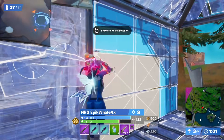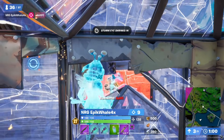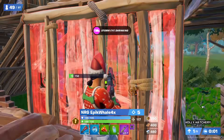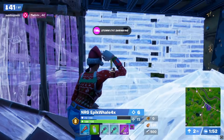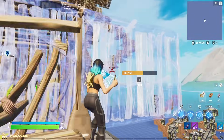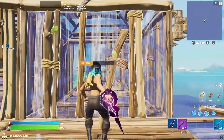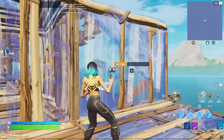Even just the basics of this muscle memory is extremely useful to have. It could be material efficient to just do a single cone and then a wall in case the opponent leaves that way, and you still have a free shot even if you're not going to fully box the opponent up — which Epic Whale does multiple times throughout his gameplay. This is relatively straightforward to practice in free build, just doing that exact same movement pattern over and over again until it's completely in your muscle memory.